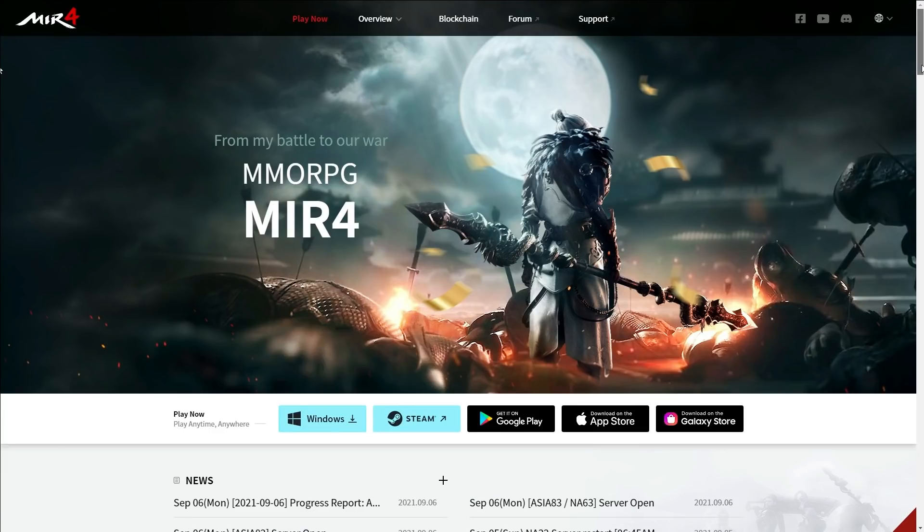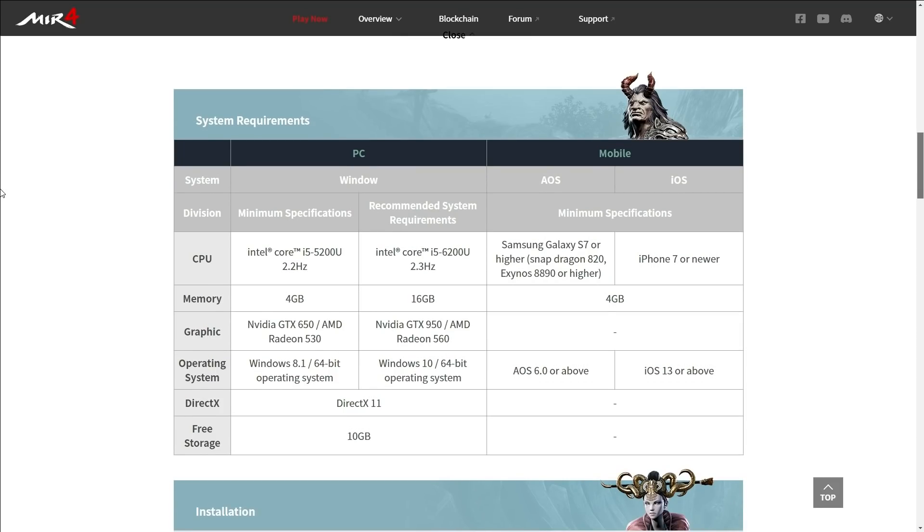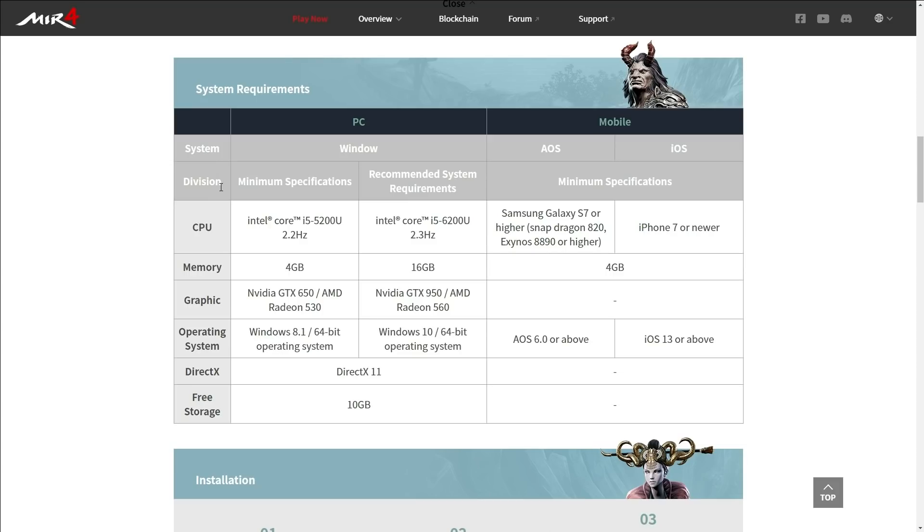Before we begin to install, you need to first consider the system requirements of your computer. The CPU minimum specification is Intel Core i5, and the recommended specification is Intel Core i7 at 2.3 GHz. For memory, the minimum is 4 GB RAM and the recommended is 16 GB RAM.